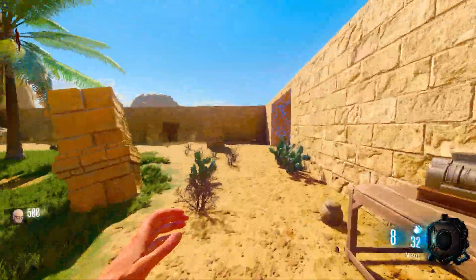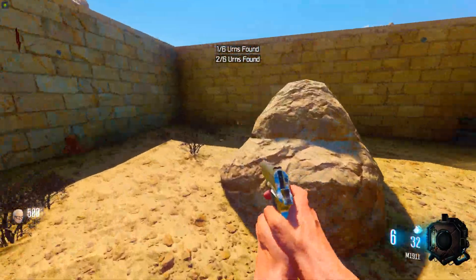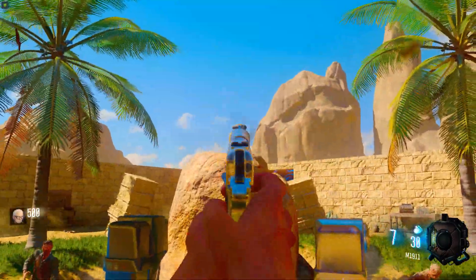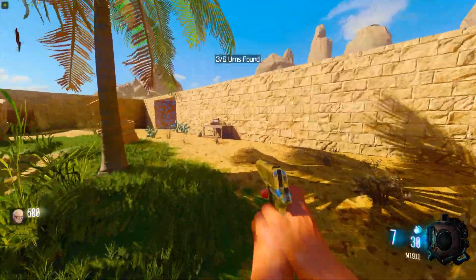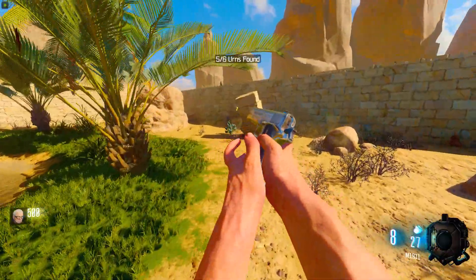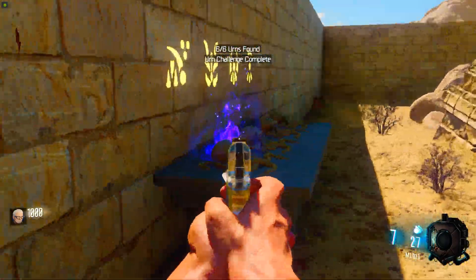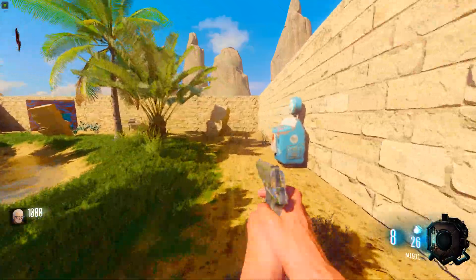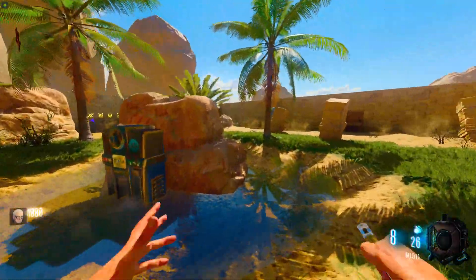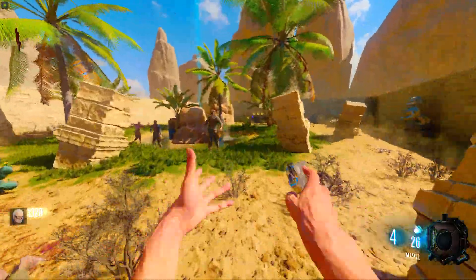The first thing we need to do is find these little urns scattered across the map. I think there's a few - there's one here, one here. It doesn't tell me where they are so we do need to find them. We want to do them as quick as possible. Okay, number four is here, now we just need five and six - there's five, and there we go number six. Easy stuff, and once you've done that it will light up.